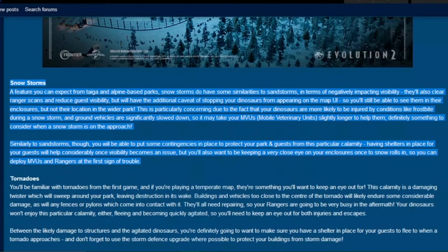Similar to sandstorms, snowstorms also reduce visibility, but with the additional effect that dinosaurs are invisible on the UI map — though you'll still be able to see them in their enclosures. Snowstorms can also cause dinosaurs to be injured by frostbite, and ground vehicles will be slowed down because of thick snow covering the ground.